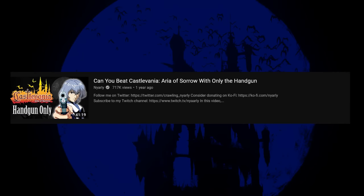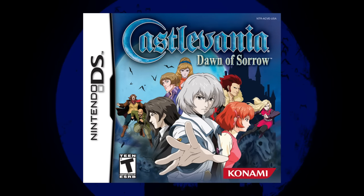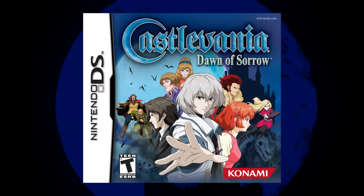Welcome to my second Castlevania video. About a year ago I beat Castlevania: Aria of Sorrow with only the handgun, and a lot of people suggested I do the same with Dawn of Sorrow — its sequel. The handgun in Dawn isn't really challenge run material; it's substantially more powerful and no longer has the strength-halving effect from Aria. So I've decided to try to beat the game with no weapons at all.